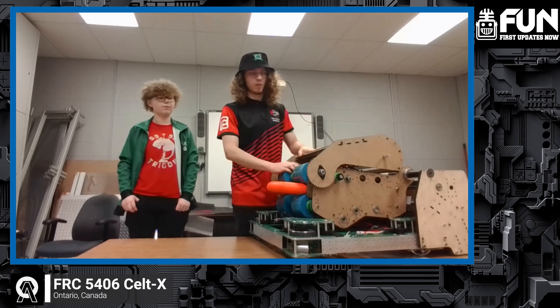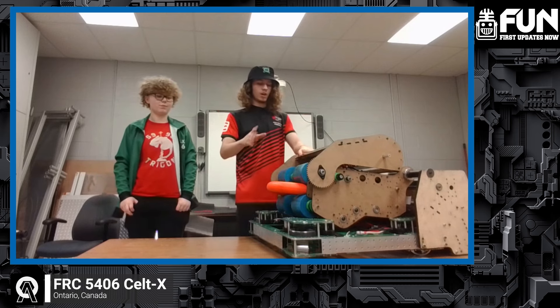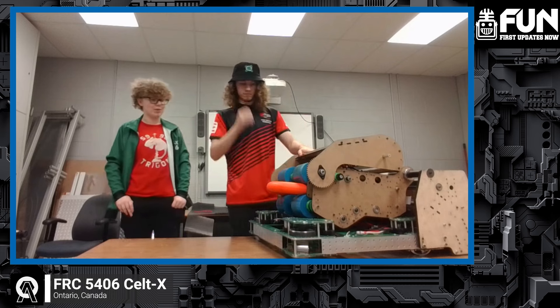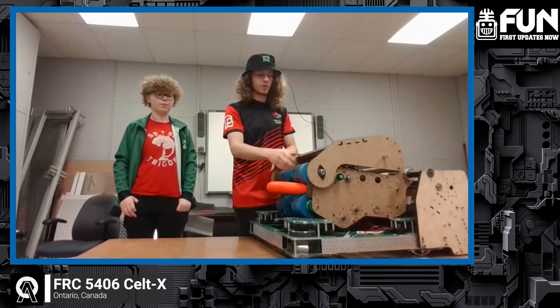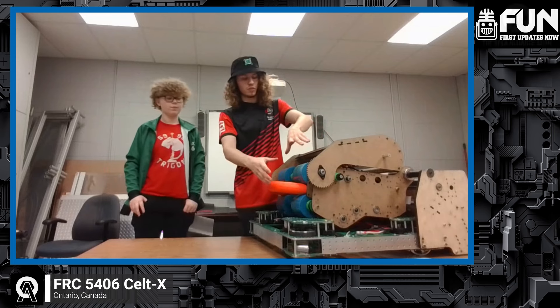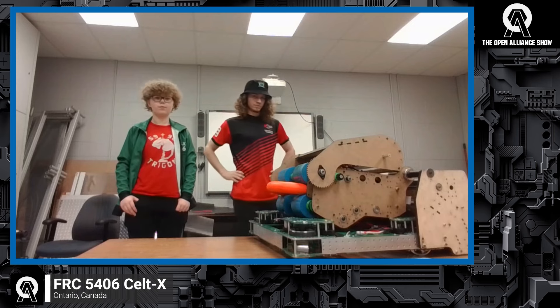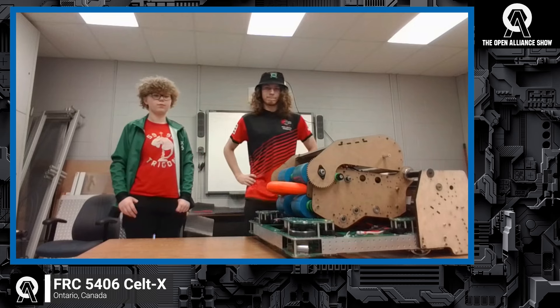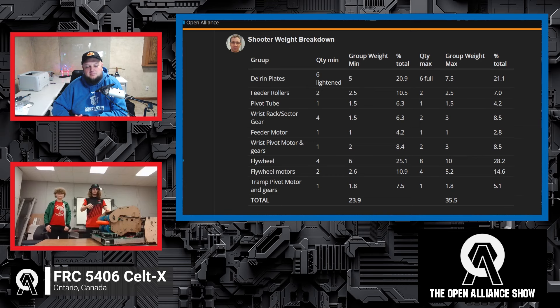Our shooter right now — each of these flywheel wheels is almost two pounds, and we have eight of them, so that's roughly 16 pounds just from the wheels. One of the easiest ways we're getting rid of weight is by removing four of the flywheels, so we'll still have four points of contact on the note but not as much weight. We haven't tested that yet — this is the first meeting since we figured out we were overweight, and we're just starting to work on fixing those problems.